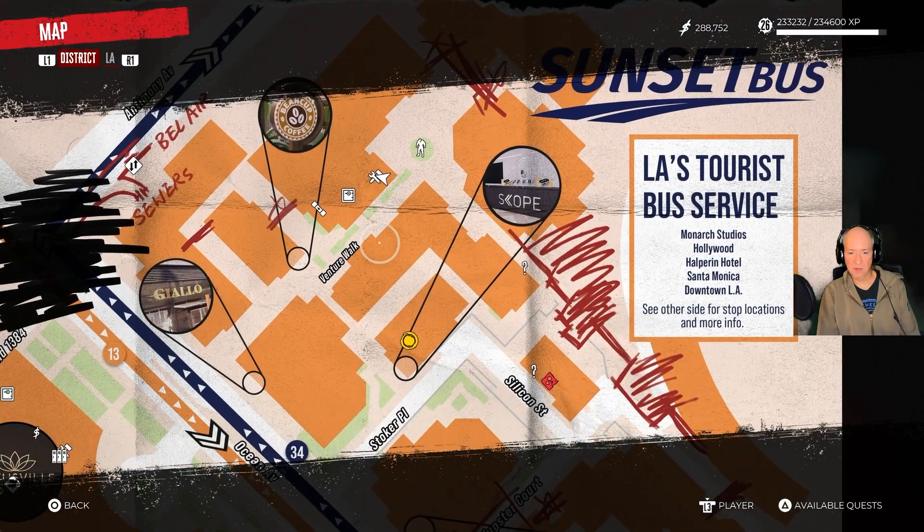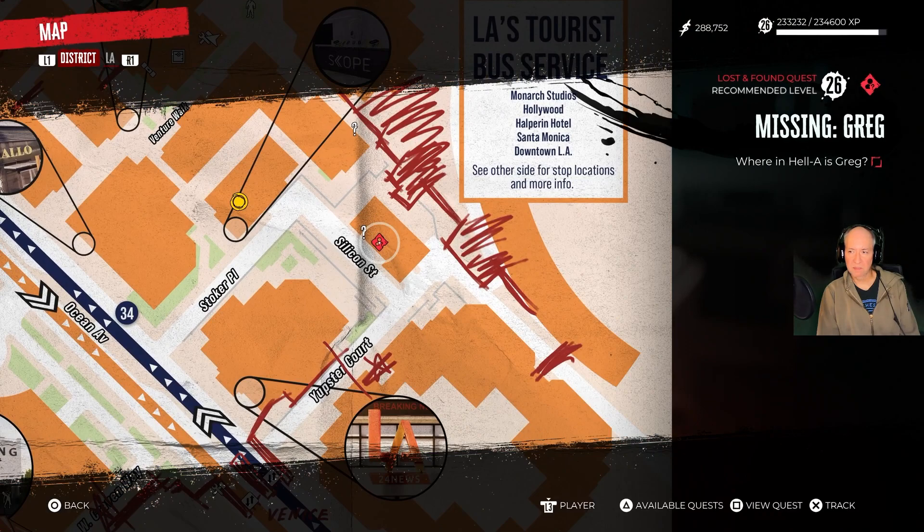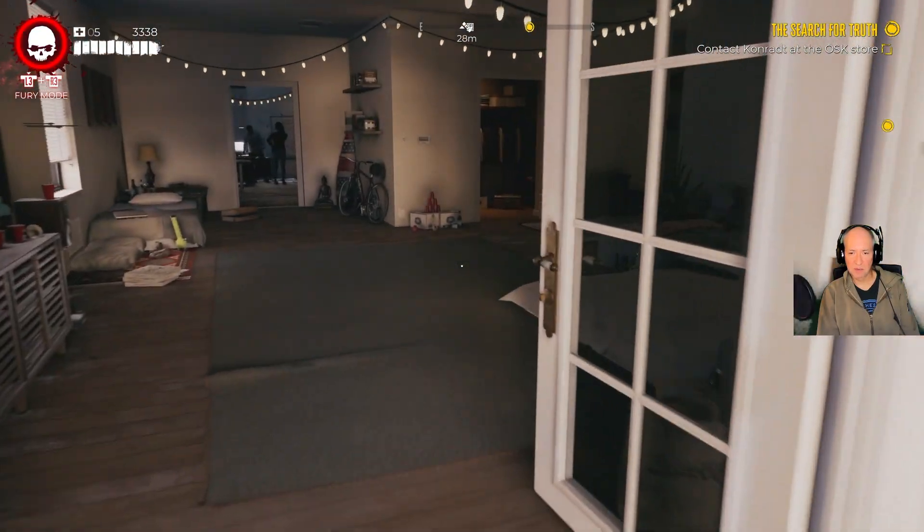Alright, so now we need to look at the map and we need to go over here. What's over here? It's one of our lost and found quests.